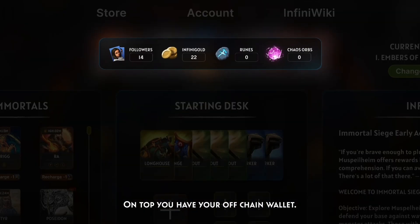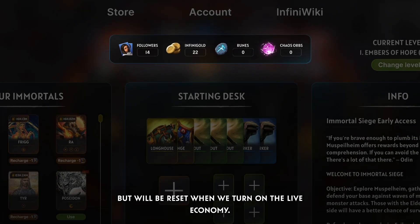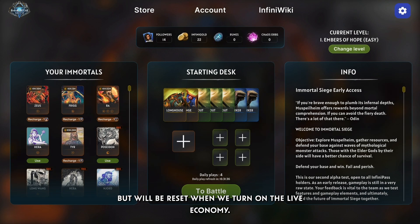On top you have your off-chain wallet. These currencies will be granted for free to our early access users, but will be reset when we turn on the live economy.